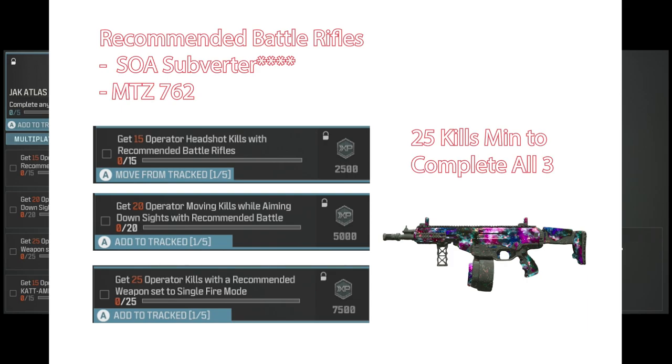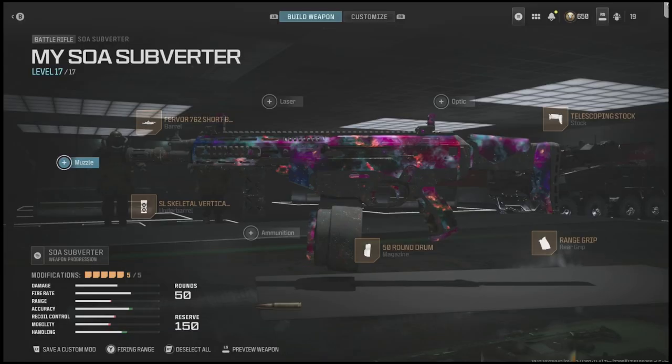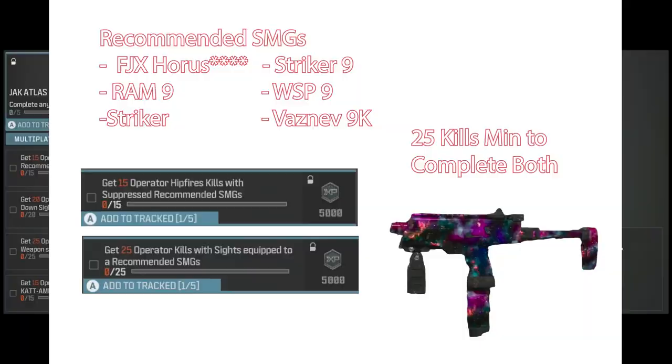Only the SOA Subverter and the MTZ 762 qualify. You'll need 15 headshots, 20 moving kills while aiming down sights, and 20 operator kills. A recommended weapon setting is single fire — you don't have to, but it's a bit more powerful. I use the SOA Subverter.